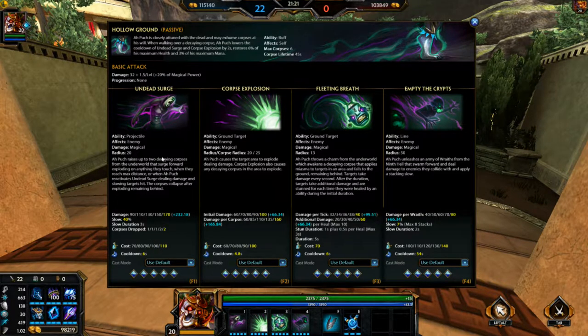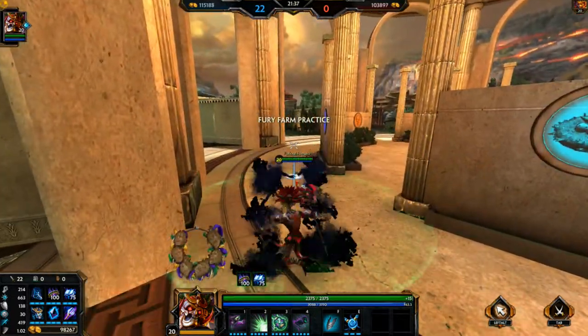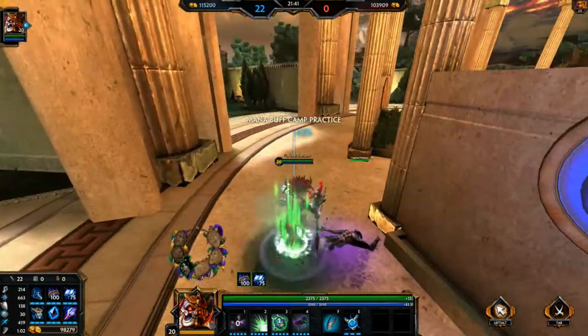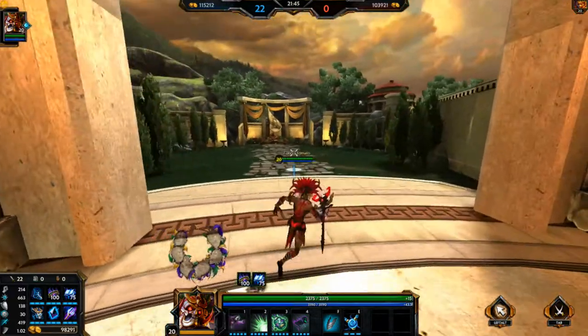Undead Surge sends out two corpses that run forward, kind of like an Isis Spirit Ball. You can detonate those or let them do damage at any point, or let it run the full distance. Unlike Isis, the damage here does not scale — so detonating right in front of you does the same damage as letting it go the full distance.